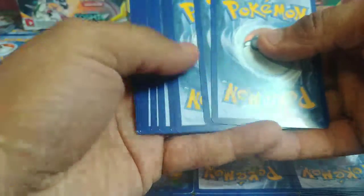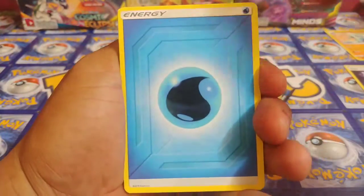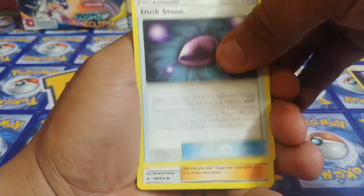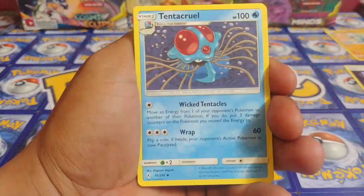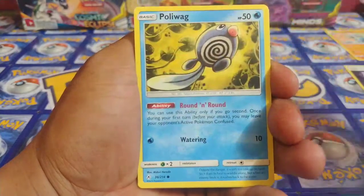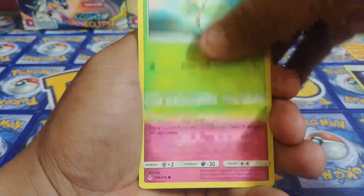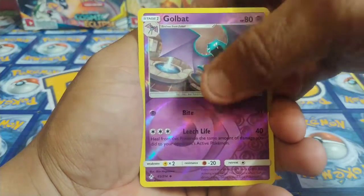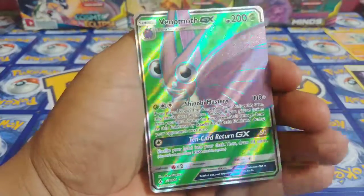Hope we have something good, got four to the front. We have some Water Energy, Dust Stone, Ultra Forest, Tentacruel, Poliwag, Diglett, Bellsprout, Jigglypuff, Zubat, Golbat.